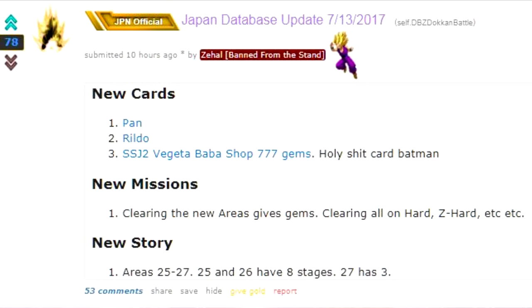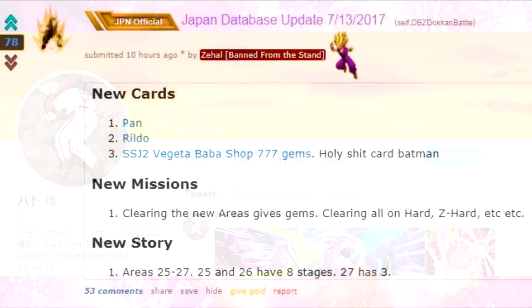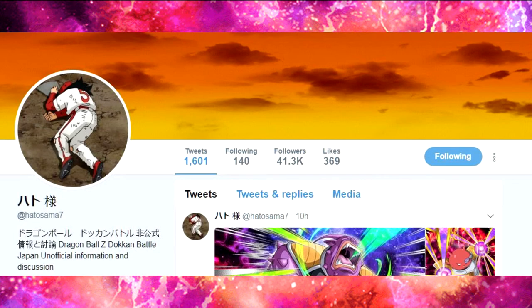I wouldn't be able to get this for you without him. Also, shout out to Hatsusama7. If you're on Twitter, you should consider following this guy — he does a lot of data mining and grabs all the new card art and information as it comes out on the JP side of Dokkan Battle. Follow him and throw on notifications, because once this stuff gets downloaded, he's on it and posts the information up. You can at least see the new card art when it becomes available and be ahead of the curve.